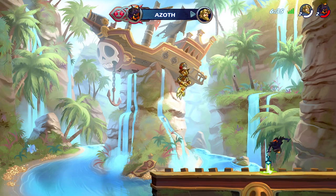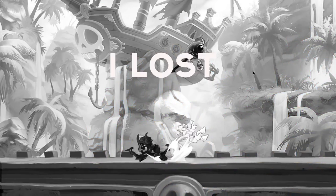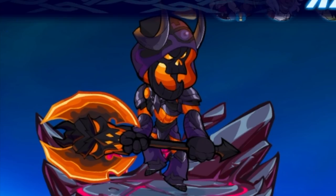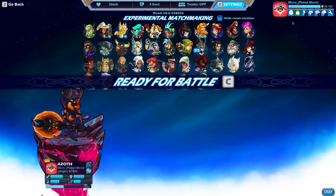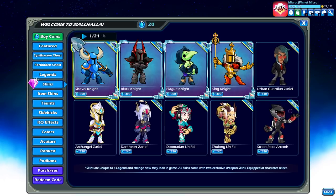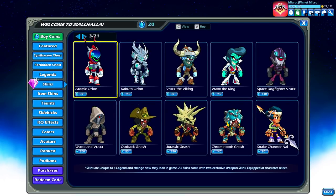I couldn't tell if that actually hit the sidekick or not, but that looked really cool. I gotta do my little sellout bit right here. Hold on. Wow. Isn't this skin amazing? It just looks so cool. How do you get it, you ask? Well, you could just go into the store, head over to skins, and scroll down to the Azoth section.